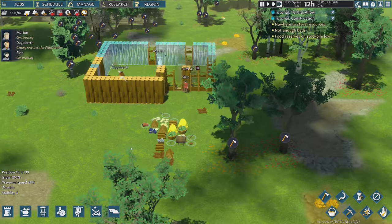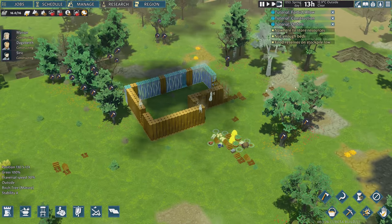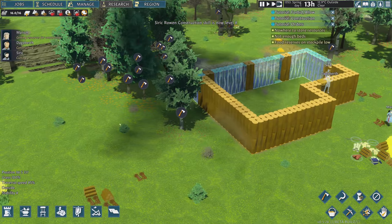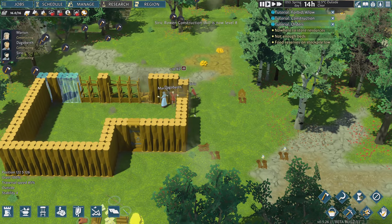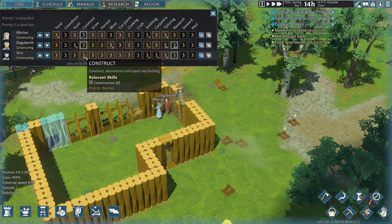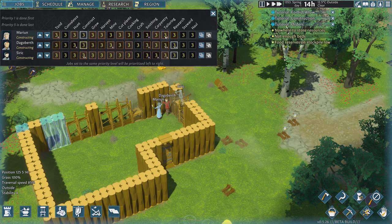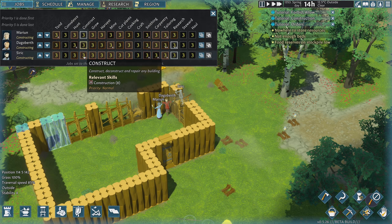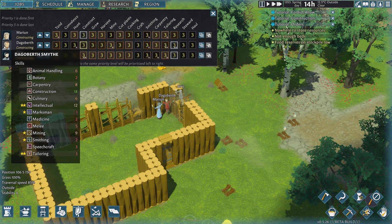Generally your settlers will do specifically assigned tasks before resource gathering, so if you tell them to build something they'll stop and go do that. Everyone participates equally unless you tell a certain person not to build. You can see little stars next to skills in the Jobs tab — that's their deep passion or affinity — meaning they'll level up those skills faster.